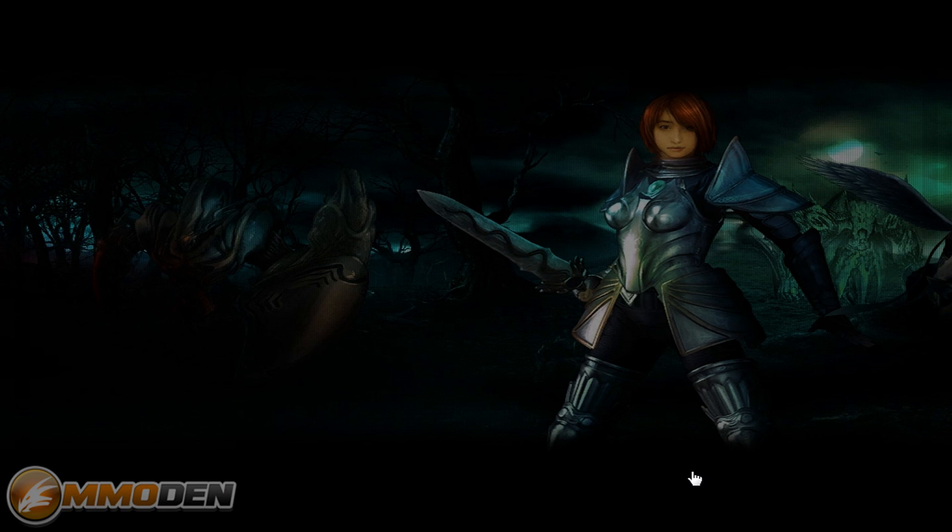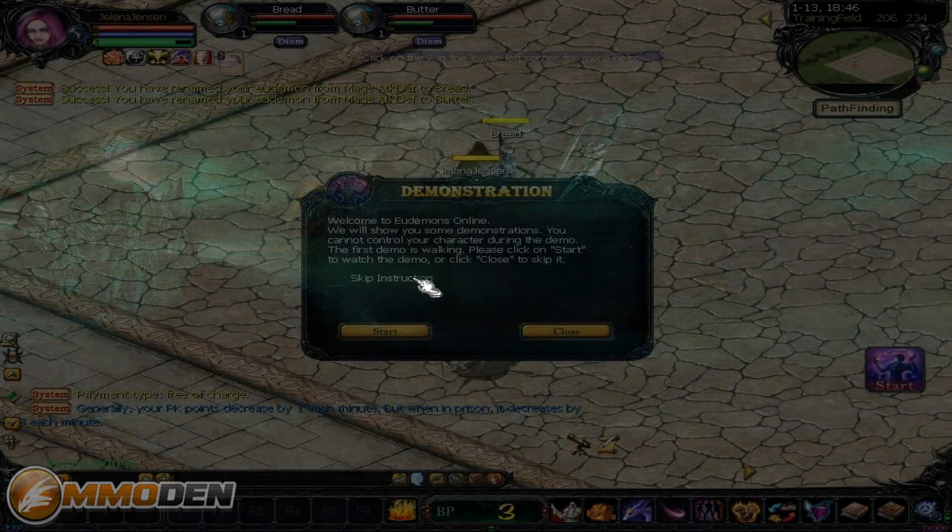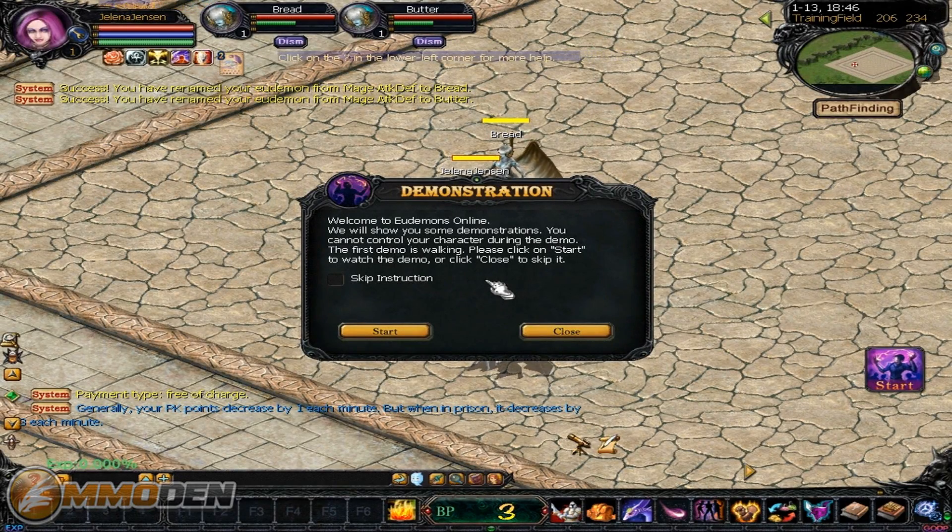I've heard that it crashes fraps right here, so if it does I'll be right back. If not, we're going to be inside the game. I'm going to hit OK and create this character now. And it looks like we're on to naming our two little pets that you get to run around the game with, so I'm going to name them Bread and Butter. Now we're inside the game. As you can see, it's two-dimensional.